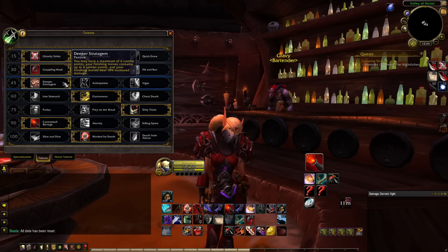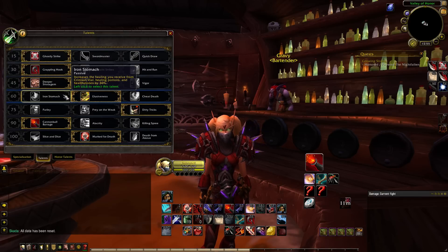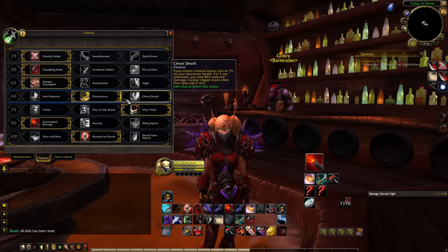In the next row we have Deeper Stratagem, and I feel it is the best compared to Vigor because Deeper Stratagem synergizes really well with the Outlaw Rogue artifact weapon. In the next row it's really a choice between Elusiveness, Iron Stomach, and Cheat Death — all three are actually pretty good. I feel Elusiveness is best for most BG and Arena situations. Cheat Death can be really good in some 2v2 situations, especially as double DPS since the game is fairly bursty.